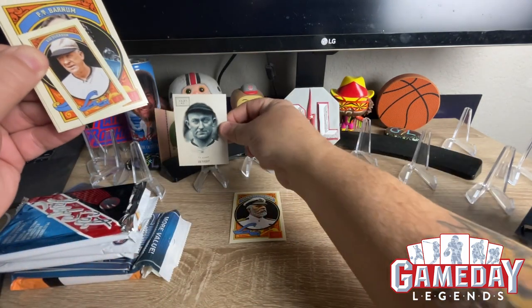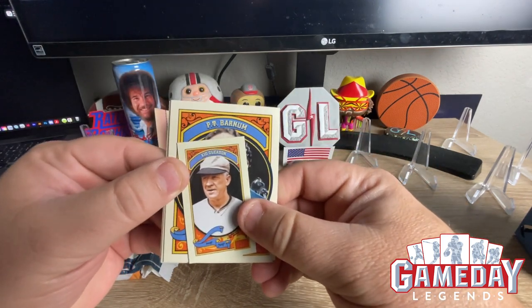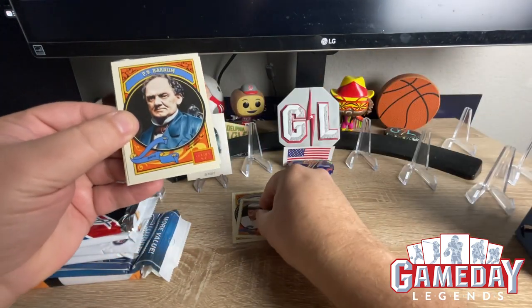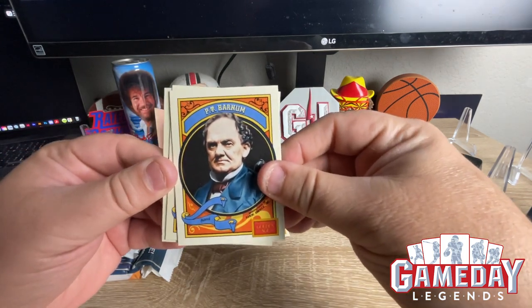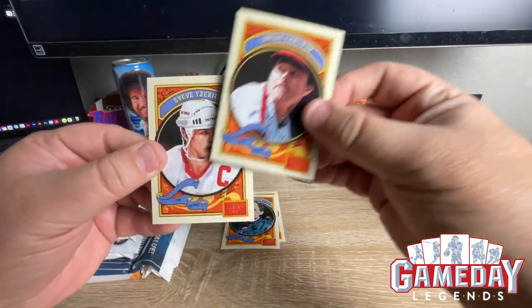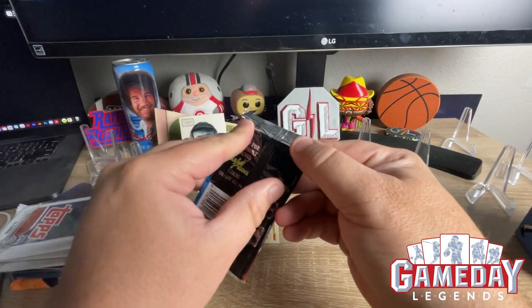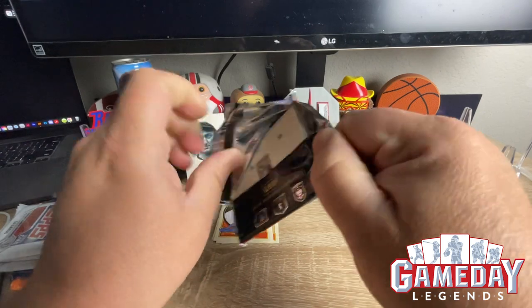We got a Kid Gleason mini, we got PT Barnum — Barnum and Bailey Circus — we got Steve Carlton, and Steve Yzerman. Nice, Red Wings, let's go! Now the 1991 Leaf pack.